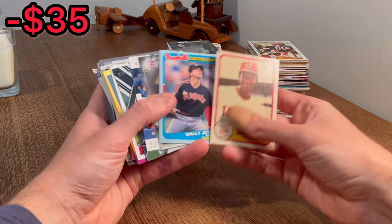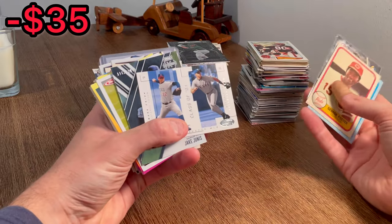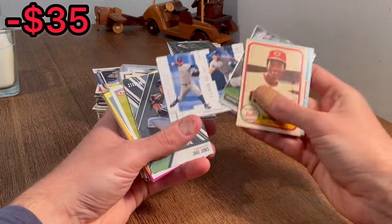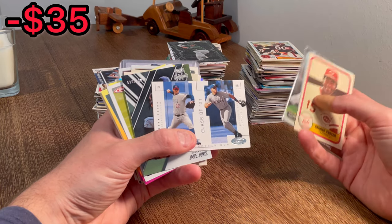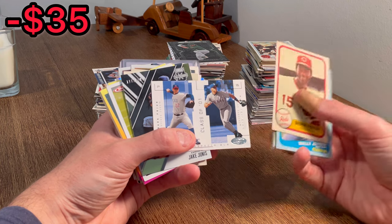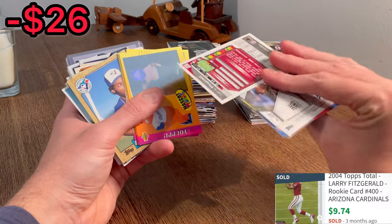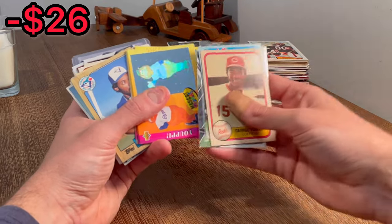George Foster, Wally Joyner. Mark Pryor, Mark Teixeira — Class of '01 prospects card. That's a nice hit. Let's go ahead and add this to the overall giveaway. Once I come across a few more cards for the overall giveaway, I'll announce it at that point, so stay tuned. Jake Junis, $9.99. And then a rookie card — Larry Fitzgerald. That'll definitely be resellable. Nice. That is a great way to start out so far.